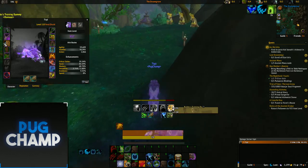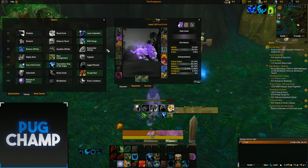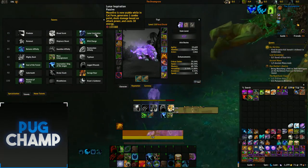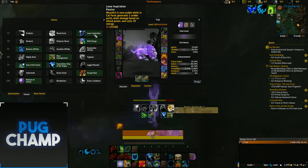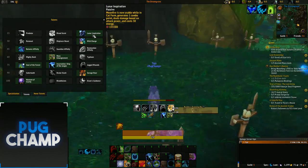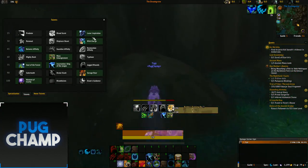For the moment I'm using Lady and the Child. With your single target legendaries you want to be using Lunar Inspiration all the time because it deals a lot of damage and it generates a combo point. So you just want to be using that a lot — it's really good for single target tied in with Lady and the Child.